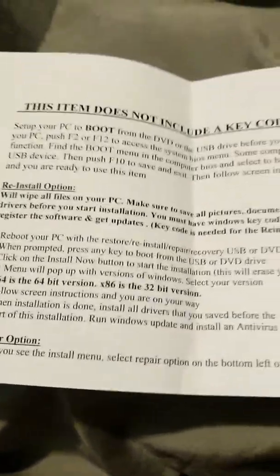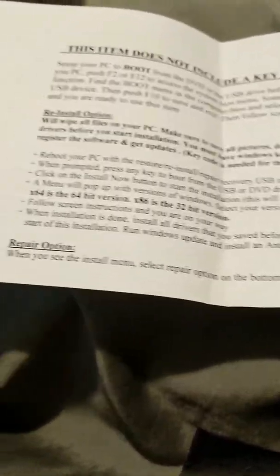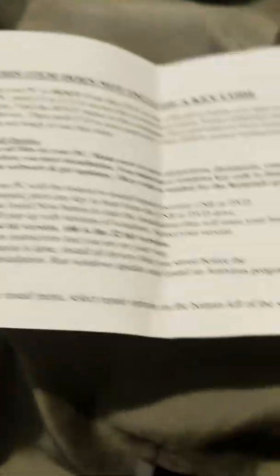I'm going to get my old friend back on my computer from 2016. Let's see what it says: Set up your PC to boot from the DVD or the USB drive before you start using this item. Reset your PC. Push F2 or F12.